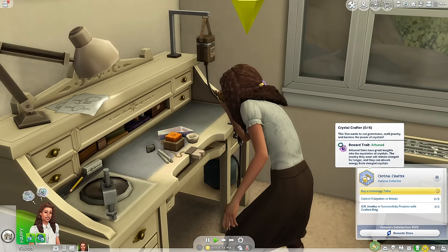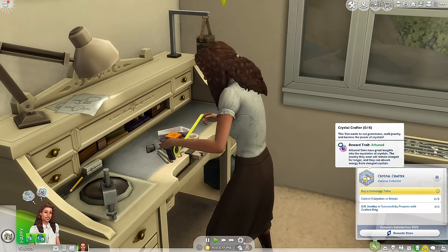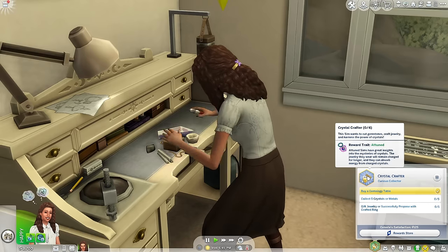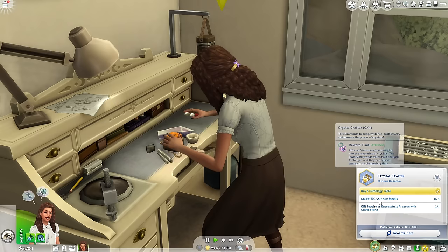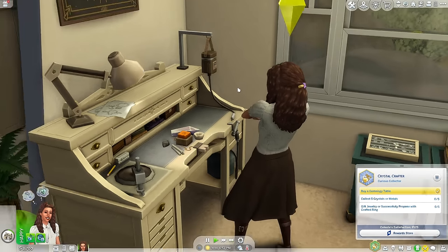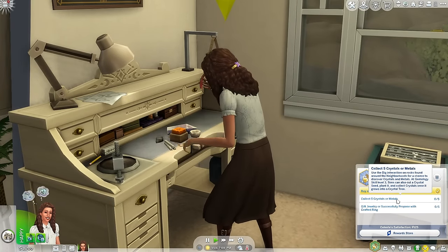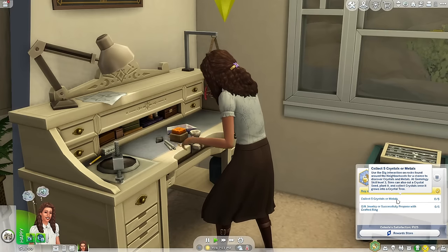Celeste has the new aspiration: Crystal Crafter. You get the Attuned reward trait — Attuned Sims have great insights into the mysteries of crystals. The jewelry they wear will remain charged for longer and they can absorb energy from charged crystals. We need to collect five crystals or metals, which is why I wanted to live in Oasis Springs — there's lots of things to dig. At Geomology skill level three, Sims can cut a crystal seed and plant it, and then we'll have a crystal tree to collect crystals from. So that's really exciting.